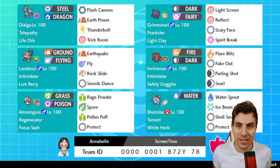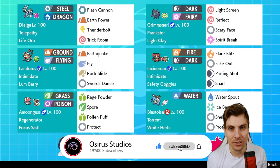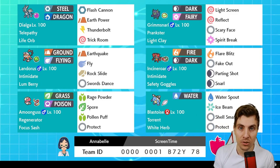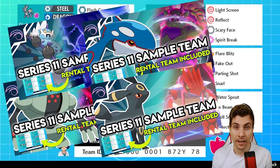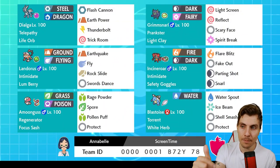Hello friends, welcome back to another episode here on the channel. I hope you're all doing great. My name is Lee, also known as Osiris. In today's episode we are continuing on with our VGC Series 11 content. Series 11 kicked off last week, and if you missed any of the episodes, we had a bunch of sample teams to help you get started — five sample teams from Monday to Friday. I'll link the playlist in the top right corner.